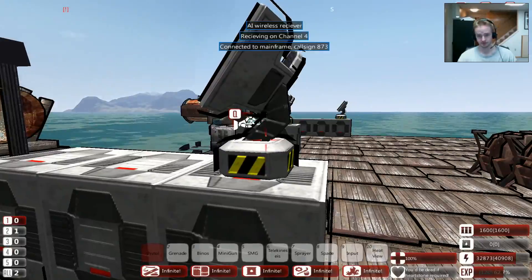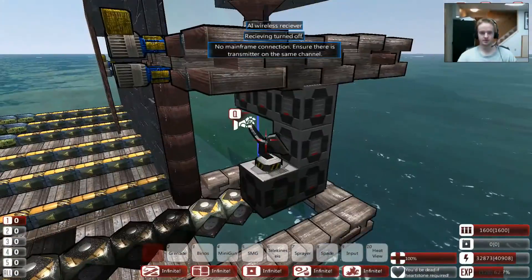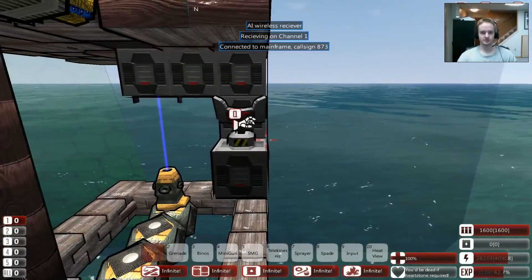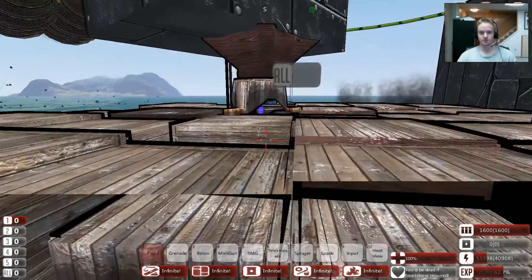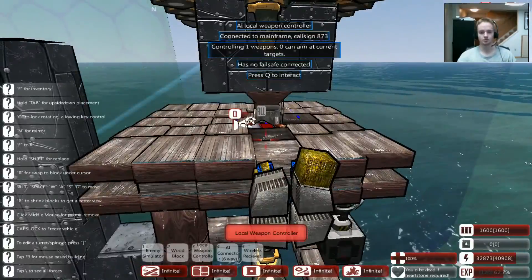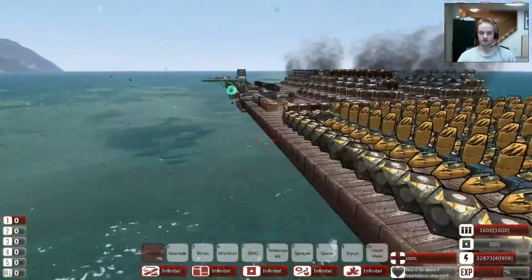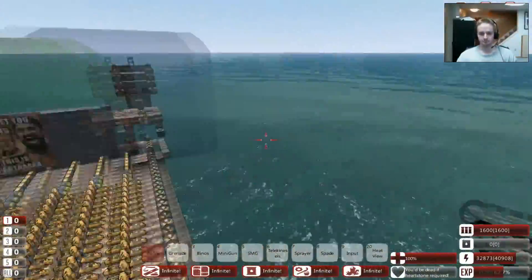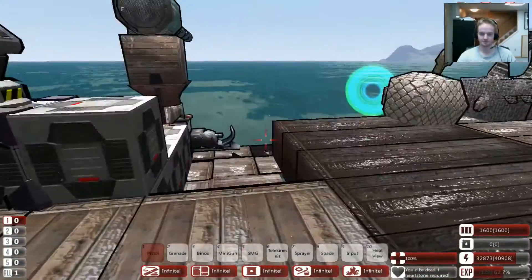I have the exact same setup here that I'm using - the wireless receiver and the connector blocks running up to the local weapon controller, which is actually in line with all those wood blocks that the turret is sitting on. All the laser components that I talked about in the other video are here too. If you're interested in lasers and you didn't watch it, I would recommend it - lasers are a lot of fun. They take up a lot of power, but they do a massive amount of damage if you build them right.